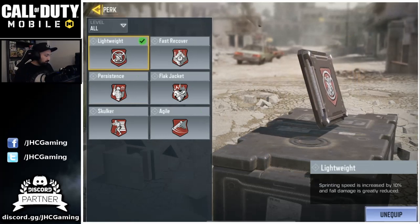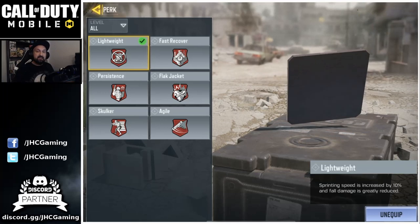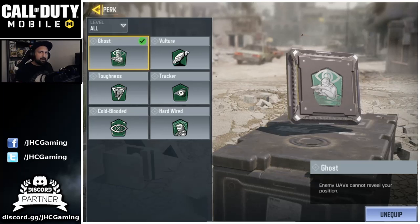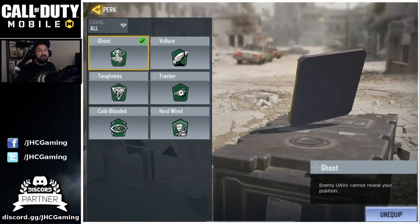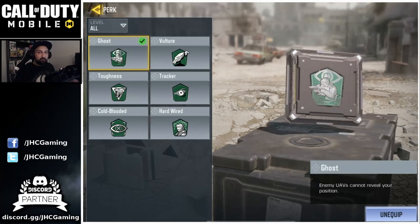Now for perk number one, I use lightweight a little bit more because the LMGs have low mobility and lightweight seems to be helping a little bit with the movement speed. For the second perk, I really like Ghost because you're not gonna be spotted on your opponent's mini map. It's gonna help you stay alive a little bit more and get your high scorestreaks. I know I'm not using a silencer, but still it's gonna help a little bit.